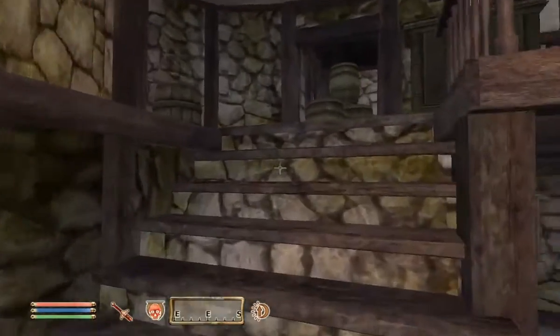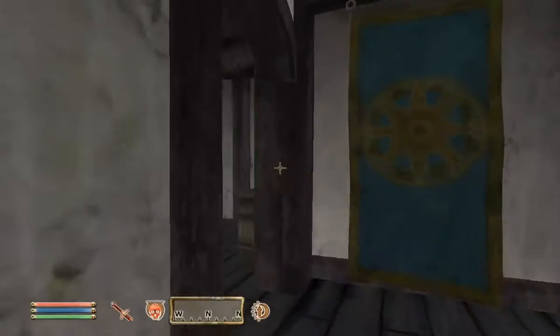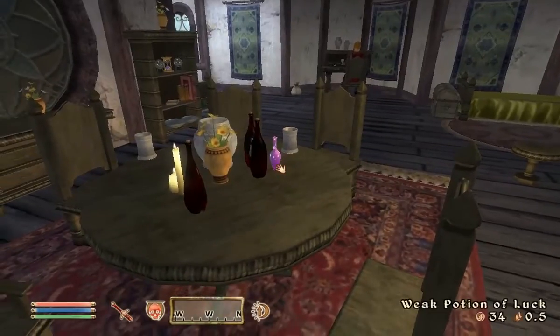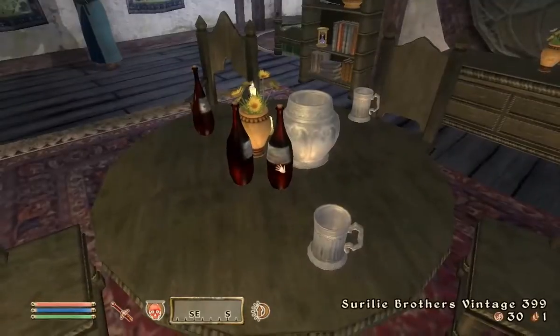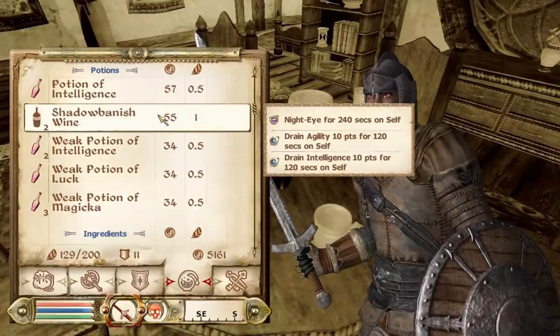Obviously when you're a higher level, making 5,000 gold is not very hard at all. But at a lower level, it's not the easiest thing in the world, because all the drops you get are really crappy. Also, I need to keep an eye out for a certain kind of wine. In my inventory — shadow banish wine — that's for a quest, so I need to make sure to collect it if I see any.